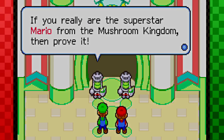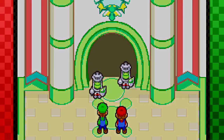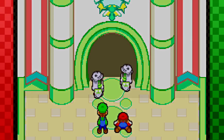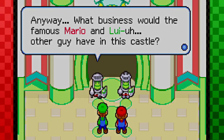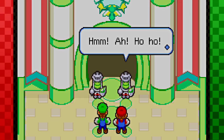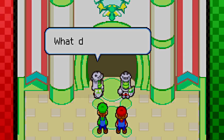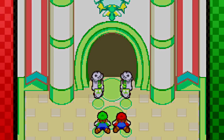If you really are the superstar Mario from the Mushroom Kingdom, then prove it! Let me guess — you're gonna jump! That's it! That's a beautiful jump! No mistaking it — this guy is really Mario! I can't be certain! Are you serious, man? Anyways, what business would the famous Mario and the other guy have in this castle? What do they want? No clue! Man, these guys are hilarious! No wonder this castle went into the gutter!